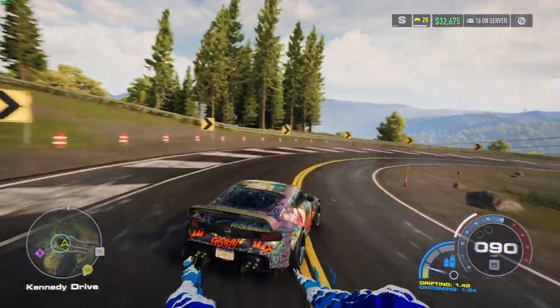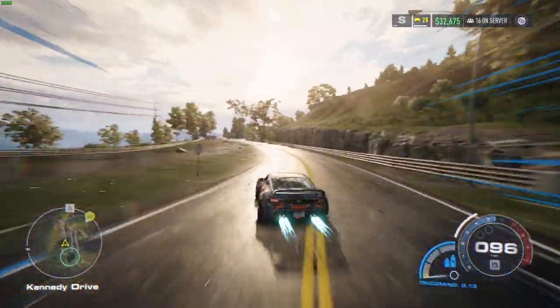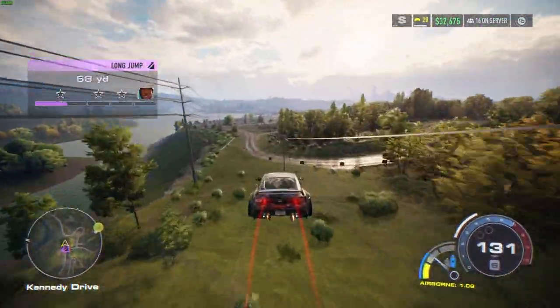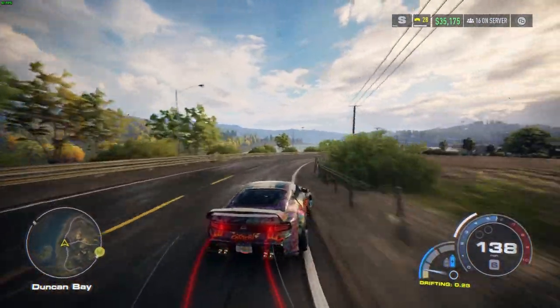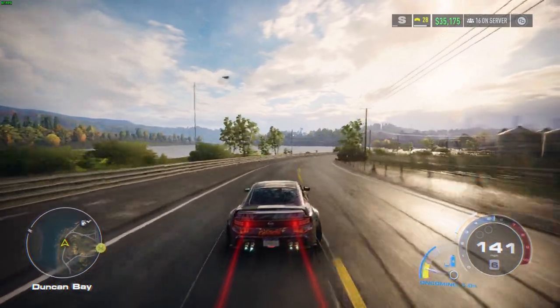Tip number two is to keep your angle as shallow as possible. When you are in a drift, the harder an angle you turn at, the more speed you will lose over time. No matter how much nitrous you gain from it, if you've come to basically a standstill, that nitrous is not helping you anywhere near as much as it would have had you held the shallower angle.